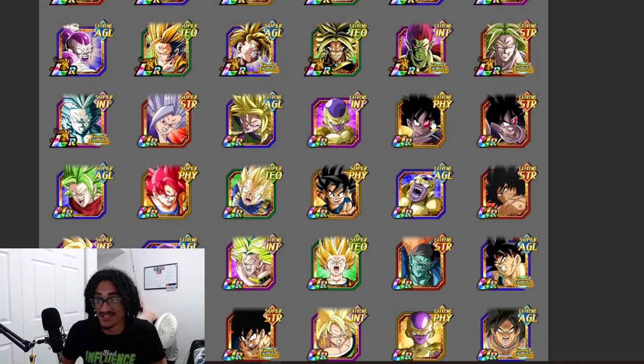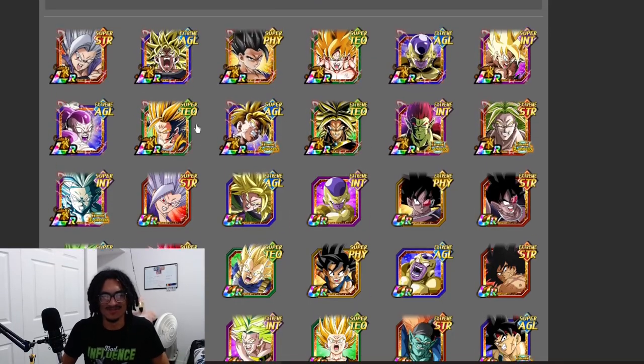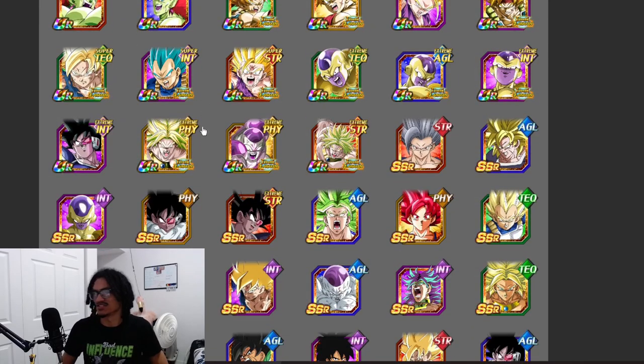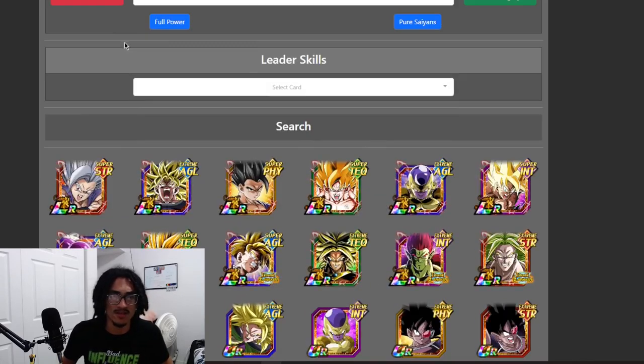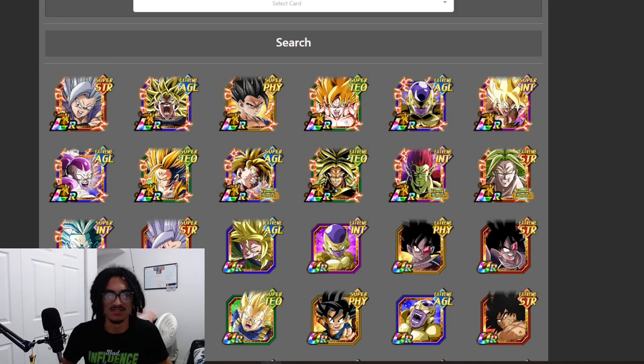You have Turles, and Frieza for support, but that's really about it. This is a rather small 200% leadership because it stops right here at SSR to Beast Gohan. There are only a couple of great units in this category; the rest are just teetering units.